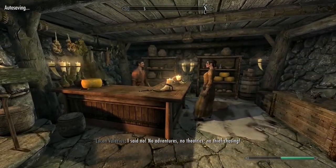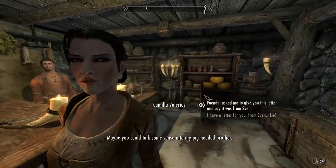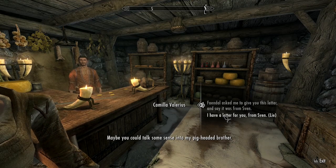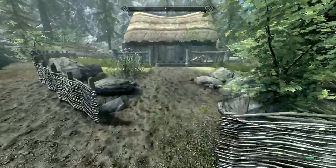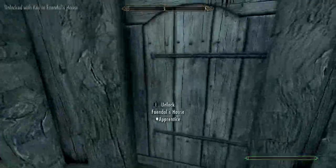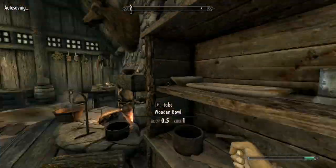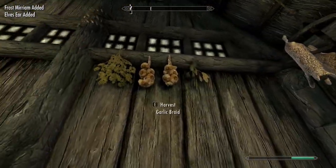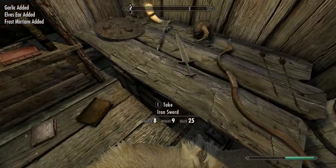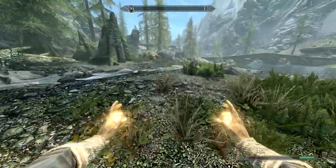Sell off anything you don't want at Lucan's. If you have about 100 carry capacity you can save your items until Whiterun to use the persuasion, though leveling speech too early may not be ideal. Ask Faendal to join you, get his key, and loot his house. As a warrior, grab the troll fat on top of the stove and his pelts. Then head to Whiterun. Cross the river, kill the mud crab and take his claws.